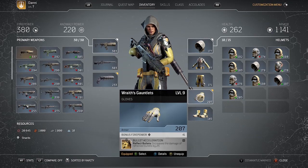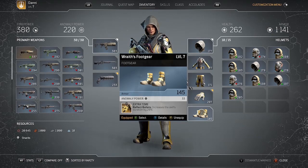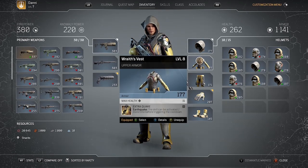The third essential mod you're going to need is on the foot gear, and that is Extra Time, which increases the duration of Reflect Bullets by 20%. You've also got other options — you can fight while Reflect Bullets is active if you have Auto Reflect on your trousers. That's not totally essential, but it's really nice to have. And I like to put Extra Quake on my upper armor so I can have two Earthquakes to help clean up any remaining enemies.